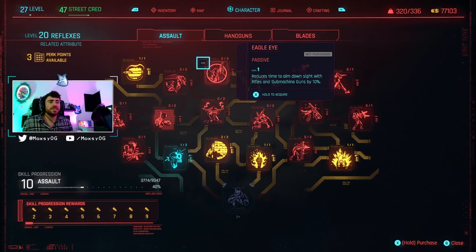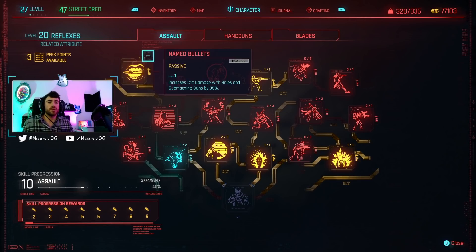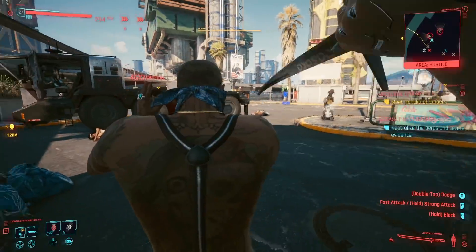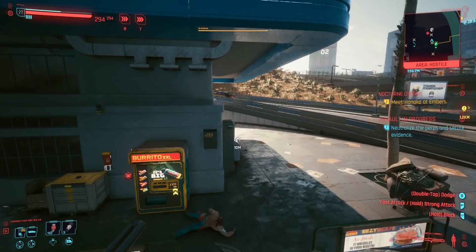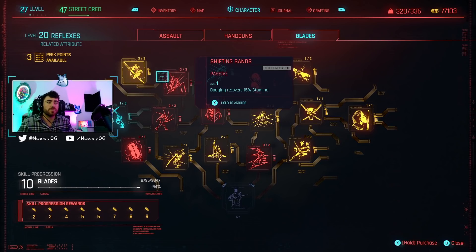Reflexes is going to be a lot of our damage - not all of it, but a lot - because we have the Assault tree, which is going to be used for our sniper rifles, and we have the Blades tree, which will be for our blades. Let's talk about blades first. We're going to be one-hitting pretty much every enemy in the game - even red skull enemies, which normally means you should not fight them. We one-tap with our blades, and that is because of a little combo between Judge, Jury, and Executioner, which increases our damage with blades by 100%.